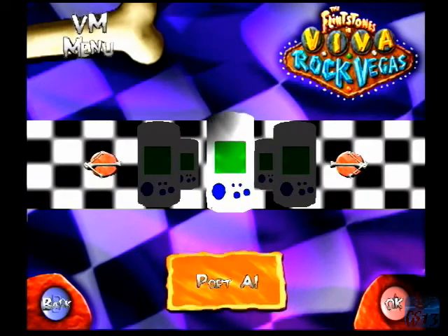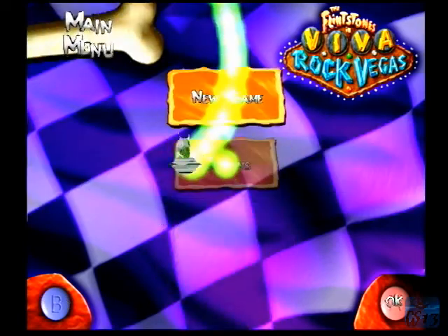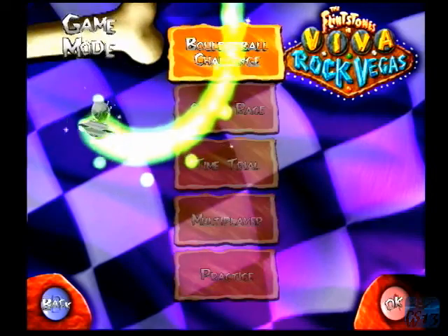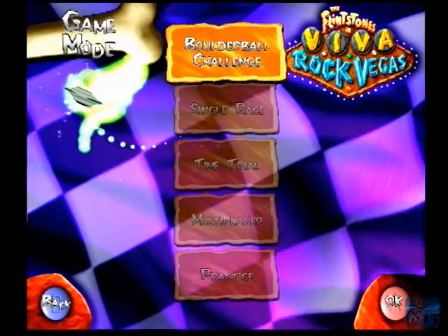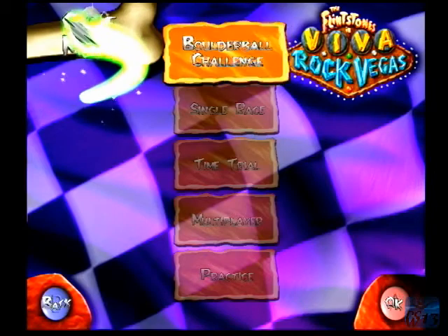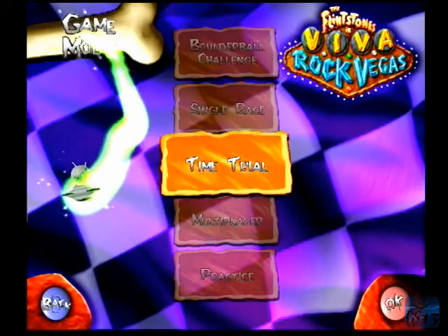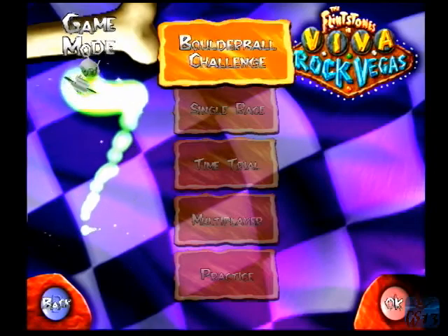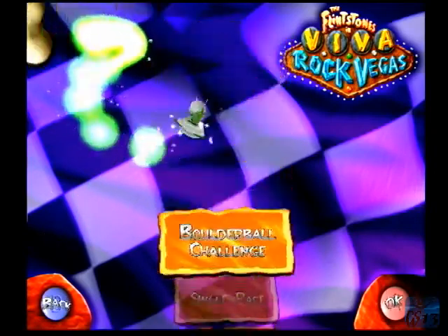I'll select English here, select the VMU, and start up a new game. Alright, so I've got a few options: Boulder Ball Challenge, Single Race, Time Trial, Multiplayer, and Practice. Well, let's start with the first one on the list — Boulder Ball Challenge.